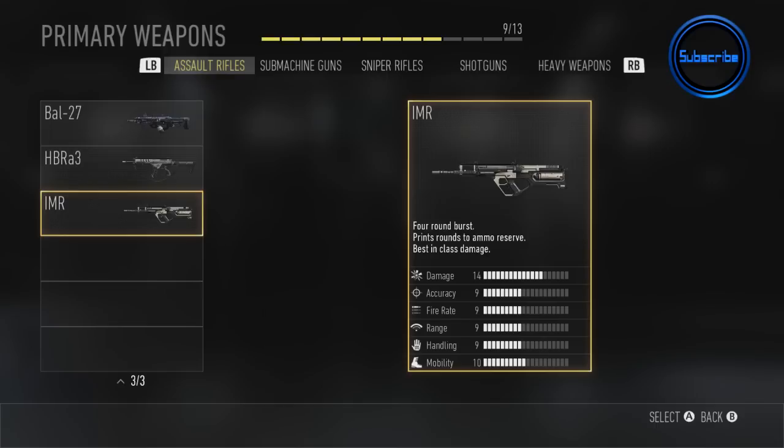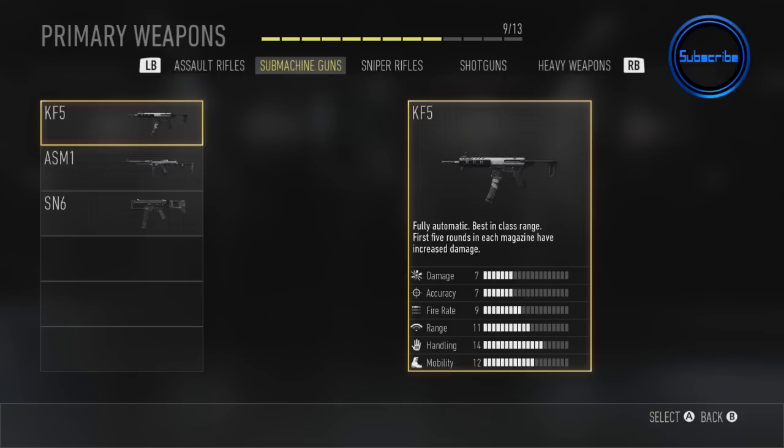Next up we also have the IMR. This is a burst assault rifle and it was very, very powerful. It actually printed ammo for you, so you pretty much never ran out of ammo. A very good assault rifle.